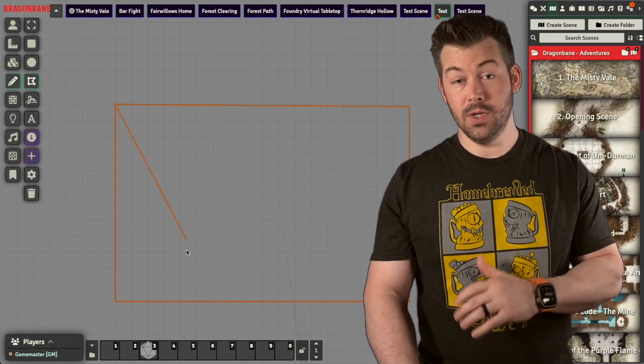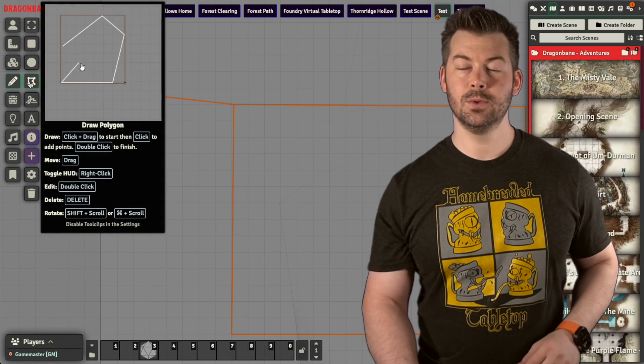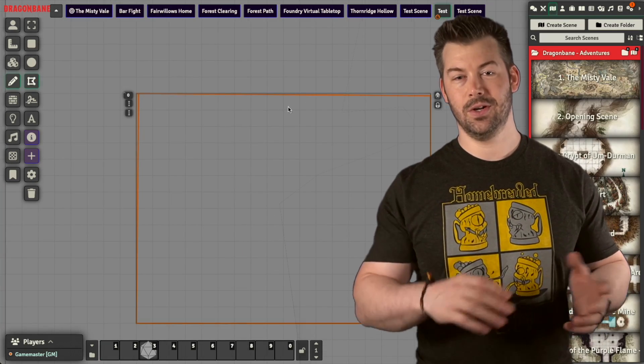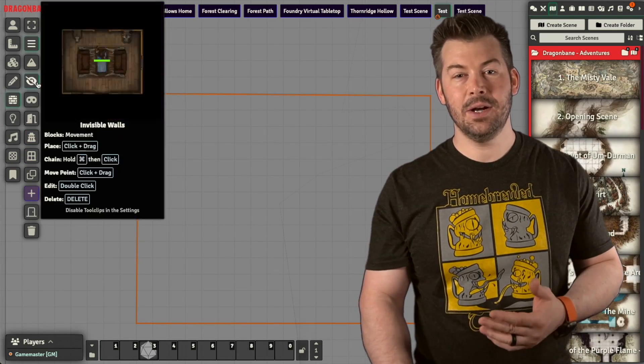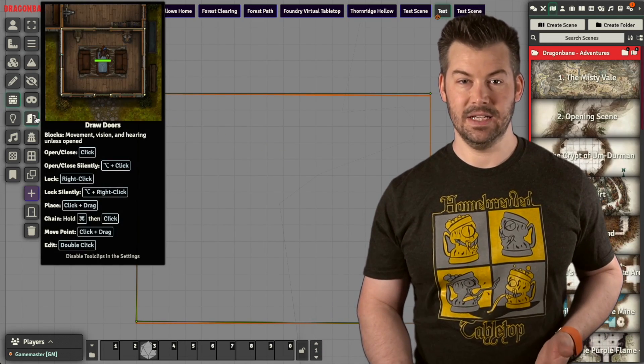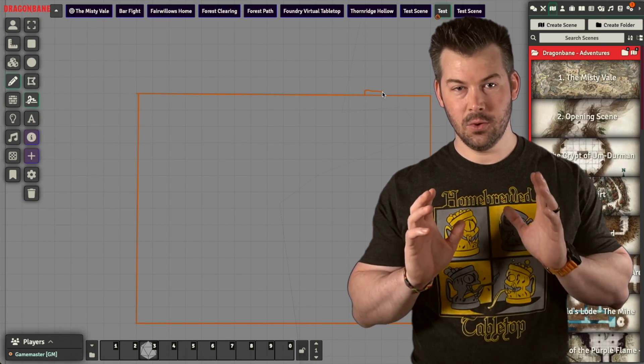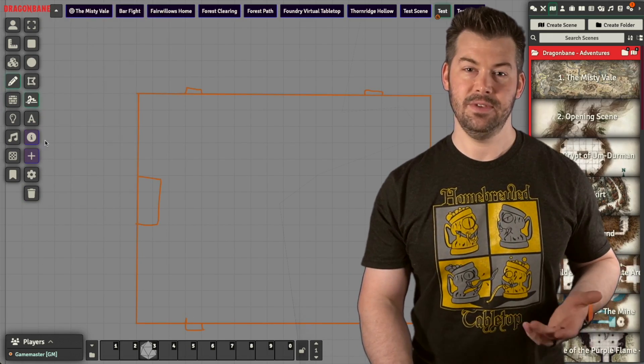Another thing: drawing tools. If you don't use a map at all, you just get a white background, and you can easily use the drawing tools to do old-school style drawing on your maps. Not every VTT has this kind of stuff, so Foundry has a full plethora of core features that you really want in any VTT.